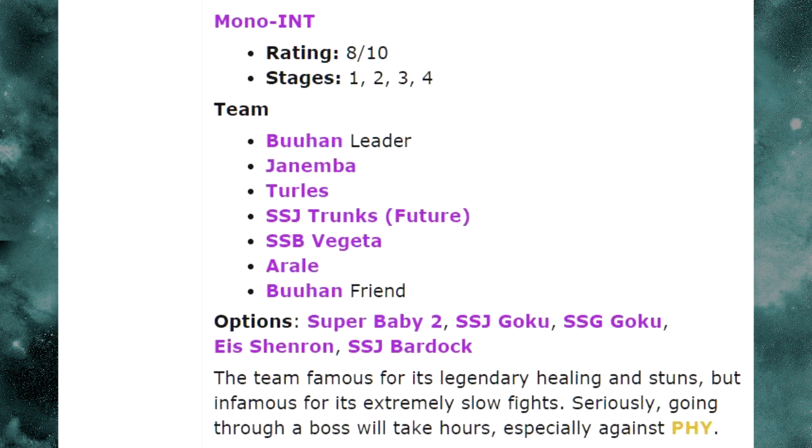That's a solid team, and this is why I don't see a Mono Tech or Mono Physical team being great by comparison. The Mono STR team has tankers and hard hitters that link well, especially with Gogeta hitting every opponent hard. Mono Agility has Super Vegito as a huge tank and Whis constantly healing throughout each boss stage. Mono Intelligence runs double Buhan leader, so you're doing nothing but healing and debuffing the entire time — Janemba tanks, Turles makes sure everyone gets their super attack off, and Trunks and Vegeta both hit really hard.